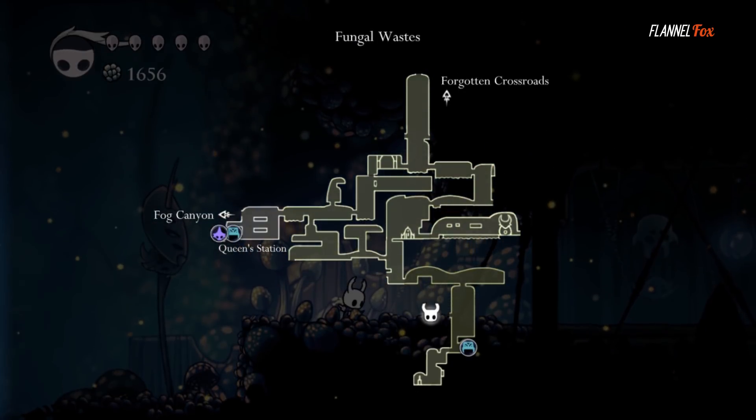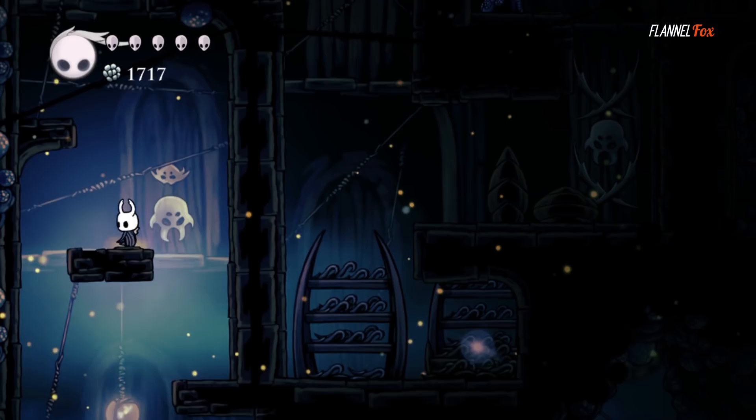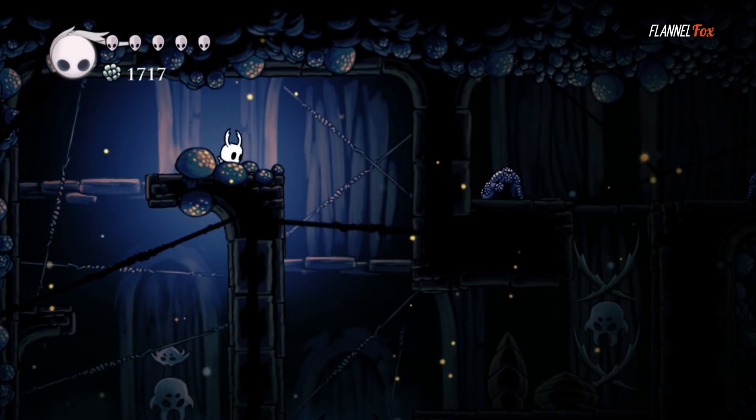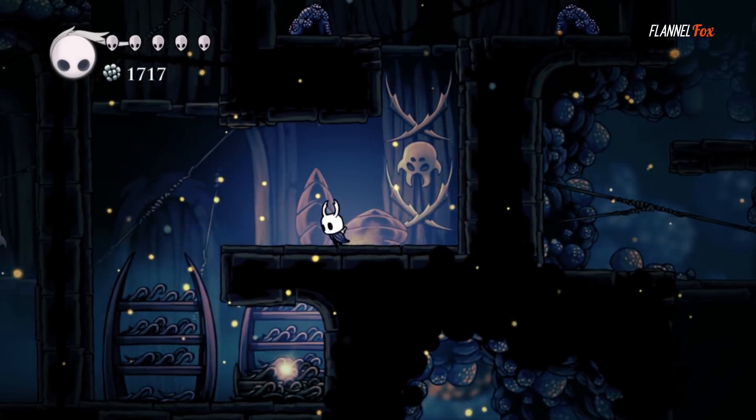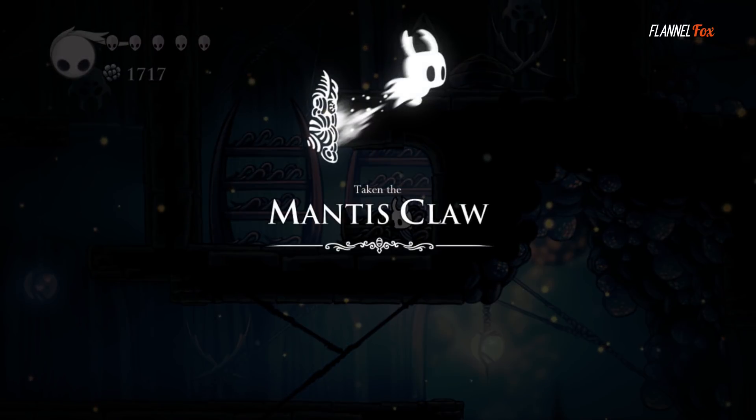Being a 2D metroidvania, as you play through the game, you unlock new abilities that grant you access to different parts of the map. This being my first playthrough of the game, I truly knew nothing about it and did not know which mechanics were going to be introduced. That being said, it took me about 5 hours to stumble upon the wall slide wall jump, which was thrilling.